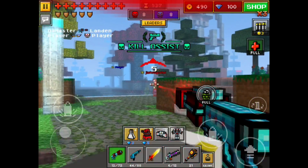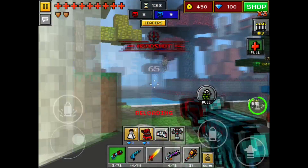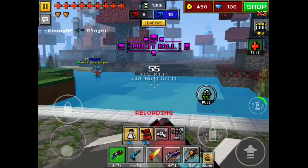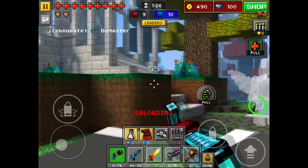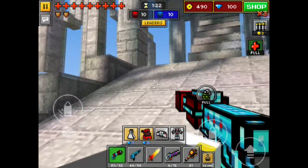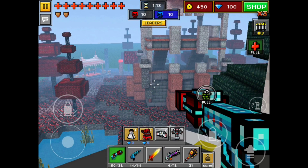The other thing I noticed — they fixed the reload glitch. When I reload, there's now a green timer that goes around my reload key. You can see it completing there on the right side of the screen. So if you're trying to do a quick reload while sniping, sorry to burst your bubble — you're not able to do that anymore.